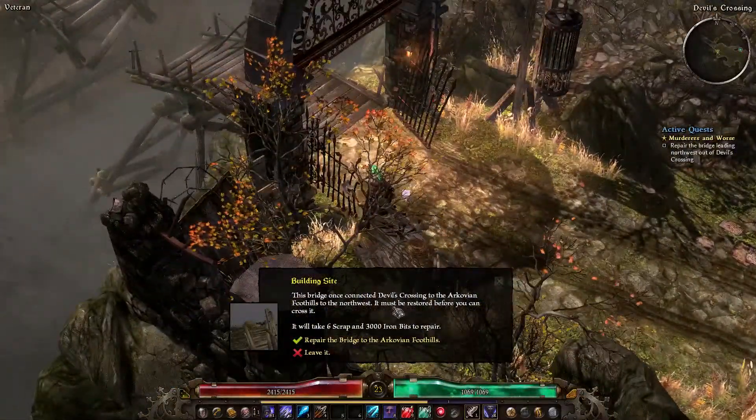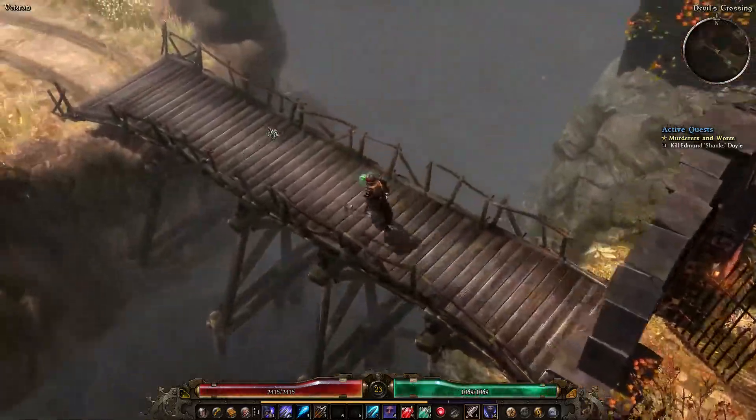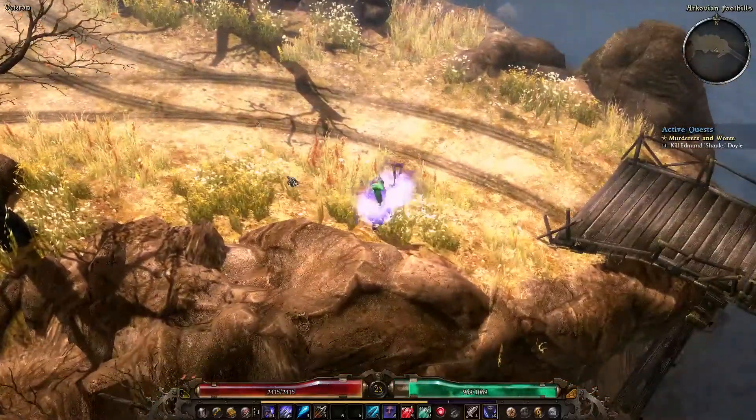I need to repair this bridge. Six scrap and 3000 iron bits. Repair. Okay - Kill Edmund Shank Stoyle. Yo, Luffy would not be happy about this. Let's turn on our buffs.